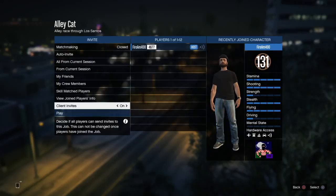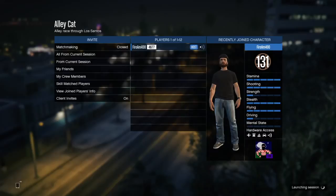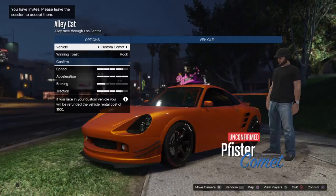Hey guys, welcome to another episode of Driving with John in GTA. This time I'm going to be showcasing one of my custom races. This one's called Alley Cat. It kind of weaves its way through the city using mostly alleys.